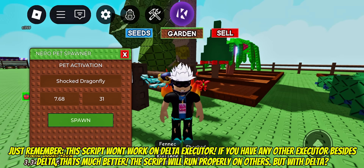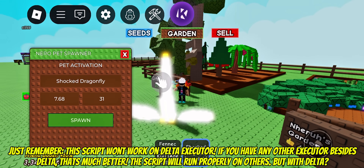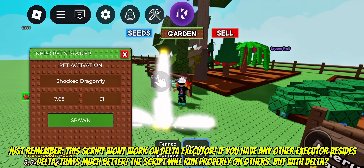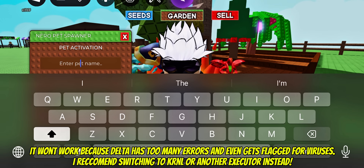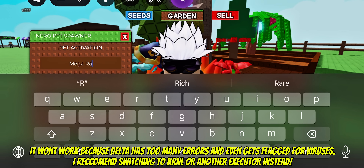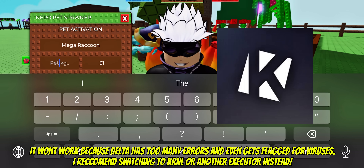Just remember, this script won't work on Delta Executor. If you have any other executor besides Delta, that's much better — the script will run properly on others. But with Delta, it won't work because Delta has too many errors and even gets flagged for viruses. I recommend switching to KRNL or another executor instead.